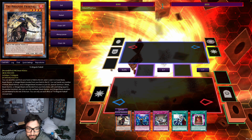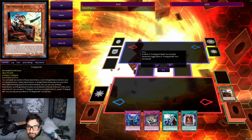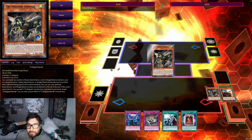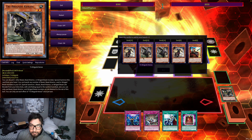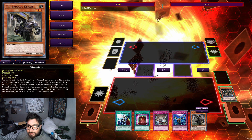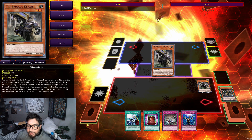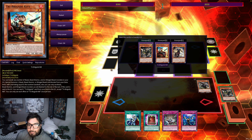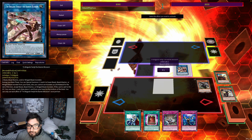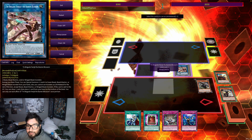Starting off with Fractal — we're gonna pitch Fractal and do basic Tri-Brigade stuff. We're gonna dump Kit, then dump Nervo, and then grab our Karis. Once we have Karis in hand, we normal summon Karis — just pretend there are any four random cards — we activate Karis, banish two, and go into Baron Blossom. Baron Blossom and Fractal are gonna link into Sprite Sprint.